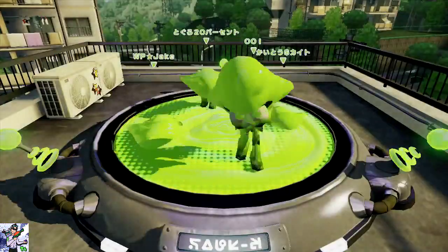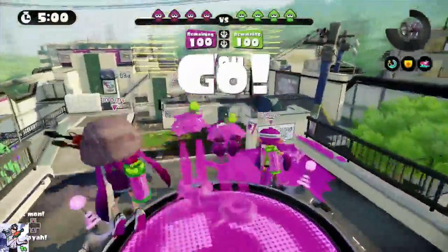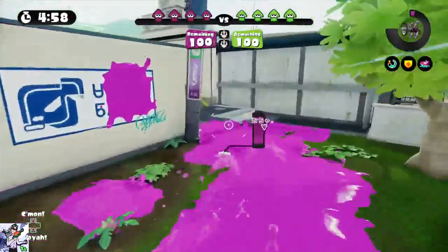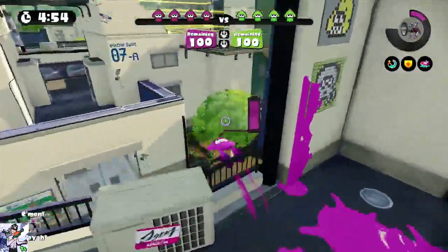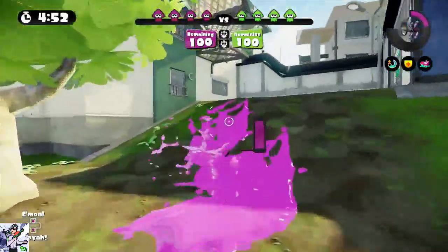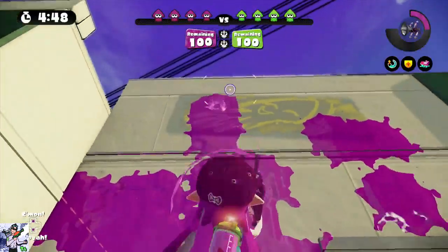Alright, we're back on Flounder Heights. We actually got 2-2 with maps, which is very rare. Very inspirational. Hopefully we can pull off a win here. I'm gonna go up this way just cause I enjoy going this way.